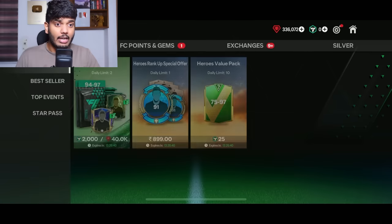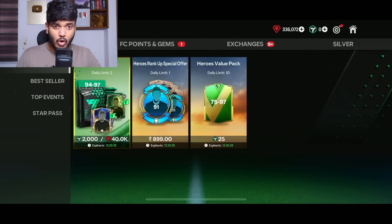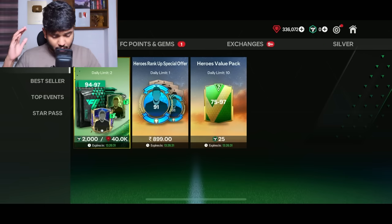By the way, I forgot to tell you — today I can open all the store packs I want except the base packs. I can also do all the exchanges, and using the best players from a pack I can make them teammates of Messi. Remember, I need to reach 92 OVR.